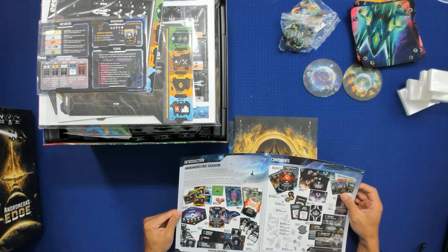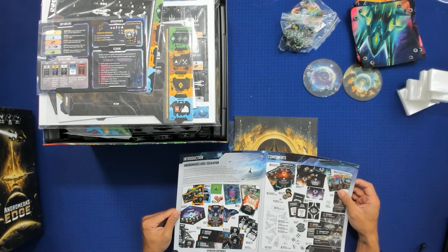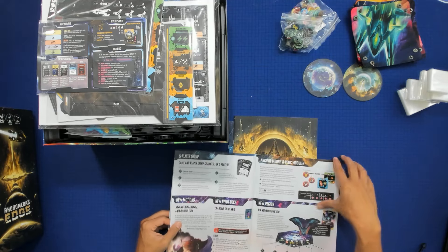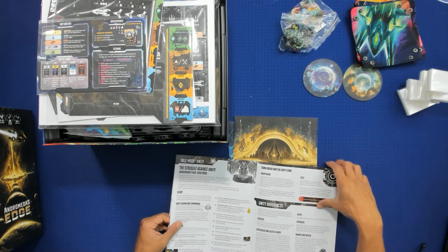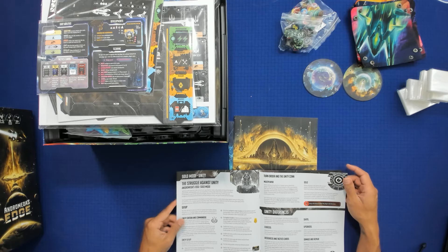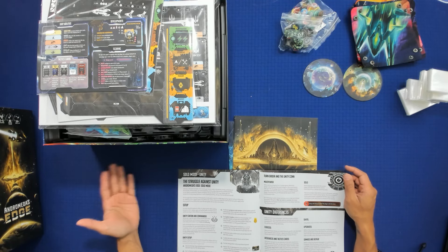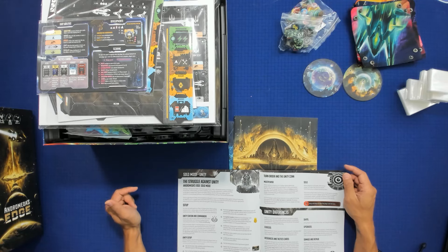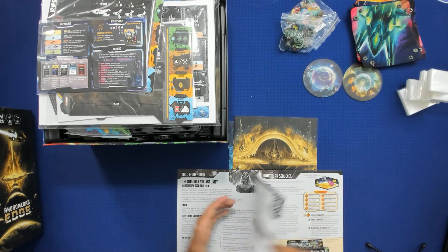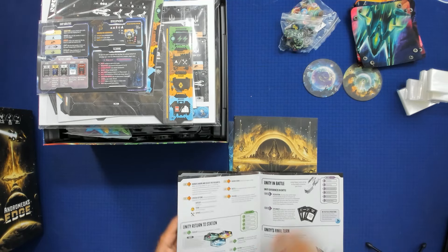Escalation adds new dimensions to play — Andromeda's Edge uses new ships to introduce different player play against a solo AI. So that's the Unity mode. For solo, you set up a two-player game with Unity. When adding Unity to a three-player game, set it up as an additional player. I think there's also an adjustment of difficulty for the bot.